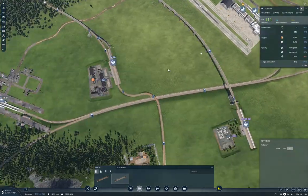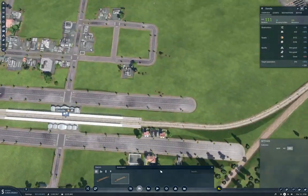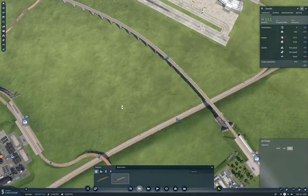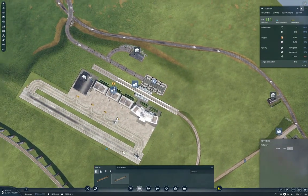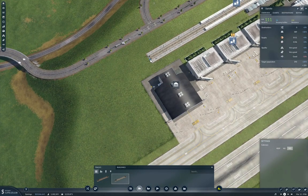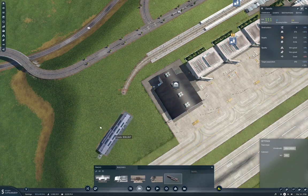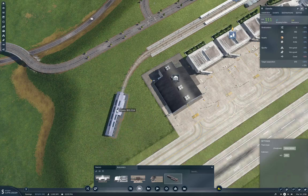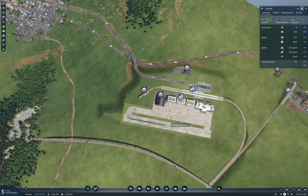We're going to initially need a crossover thingy in here too, so we'll put a half crossover thingy in there. Something we can do, at least for the moment, is we can stick the train depot thing over here. We're going to have to do this. Good. Now we're going to buy a train.